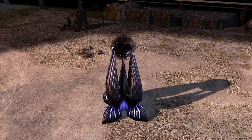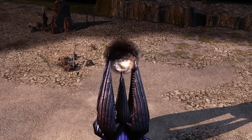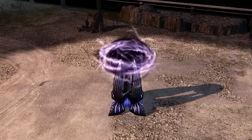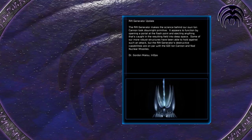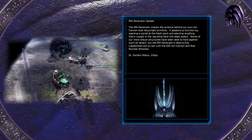Just like GDI and the Brotherhood, the Scrin had their own unique superweapon called the Rift Generator. This tall structure featured four long spikes on the outside corners and two more in the middle. At the tips of these spikes was what looks to be a small portal, and inside this portal appears to be an entire galaxy — whether it's the Milky Way or some other is unknown. The superweapon takes a few minutes to charge up before it can be used. GDI forces first encountered this weapon while assaulting the Threshold Tower in Rome. It appears to function by opening a portal at the flashpoint and ejecting anything caught in the resulting field into deep space.